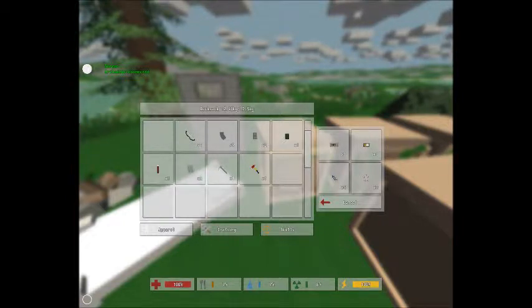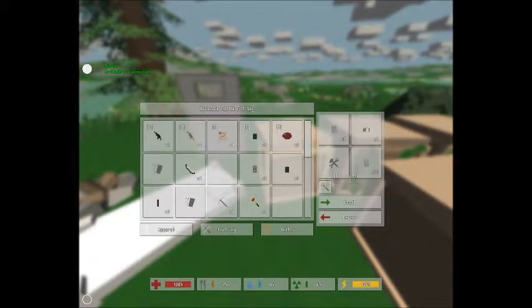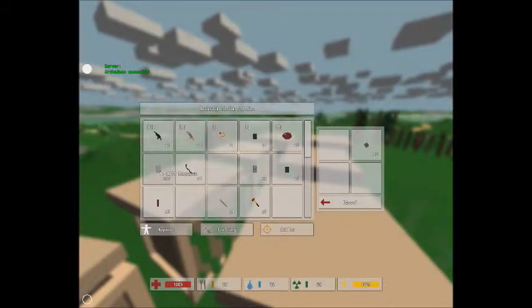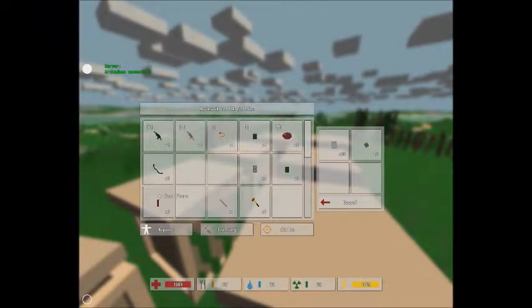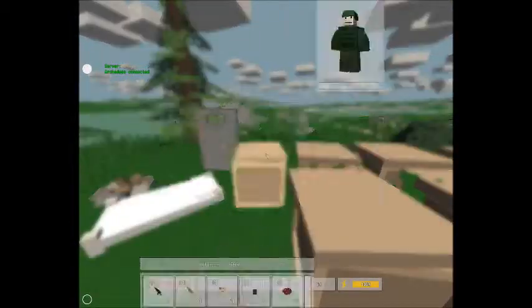I'm going to fill up this NATO round, and the savage mag I'm just going to keep. I personally don't need this much ammunition, but I'm trying to at least have some to be able to function. So I'm actually pretty well off on military ammunition. I'm going to store that here. The bow I'll keep, just because I know I'm going to get more materials with it. Let's see how much weight I have.